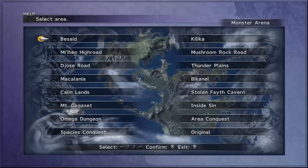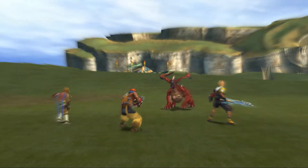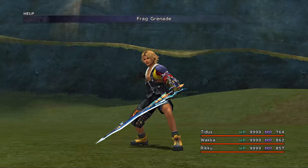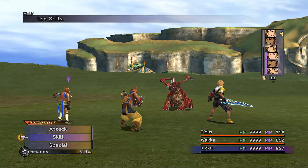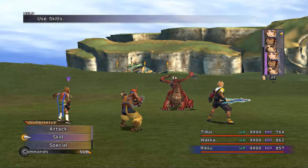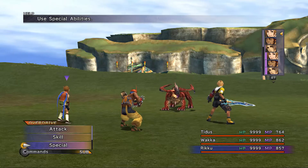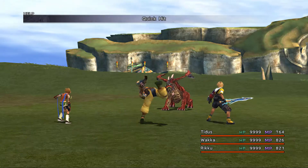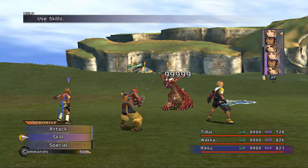Next up is Fafnir. We already fought this guy, but last time we kind of cheesed through him. This time, we're strong enough we'll be able to take him on properly. Again, frag grenade. He has 1.1 million HP, 13,000 for the overkill. As soon as you hit him with a frag grenade, he's a lot easier.